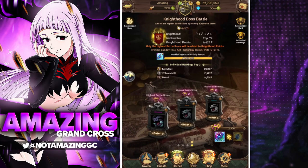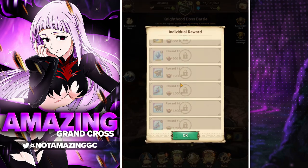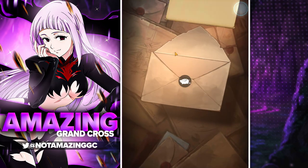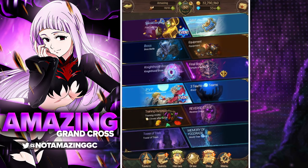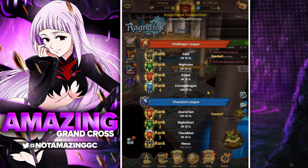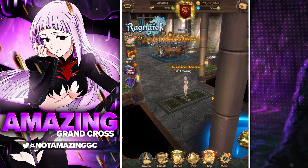The knighthood boss just reset, which is perfect. If you look at the rewards, these are individual rewards depending on the points you score in guild boss — you're able to get about three SSR pendants from the individual rewards. Once you complete guild boss every week, you also get a bonus. If you scored in the top one percent, boom — you get the weekly knighthood activity reward: one SSR pendant and 600 knighthood coins. I'll claim that right now — there's another SSR pendant.